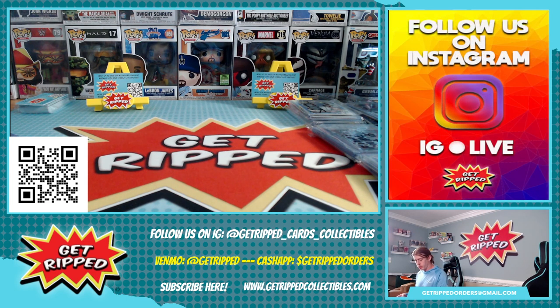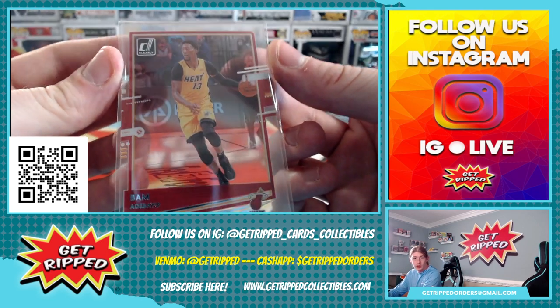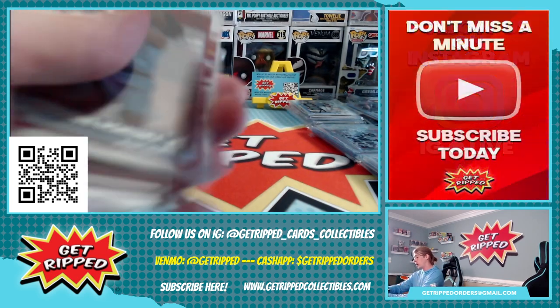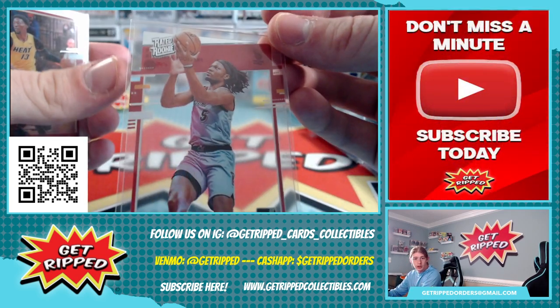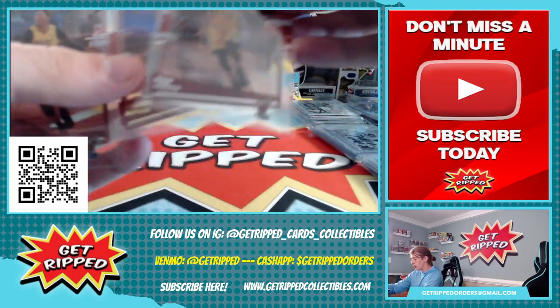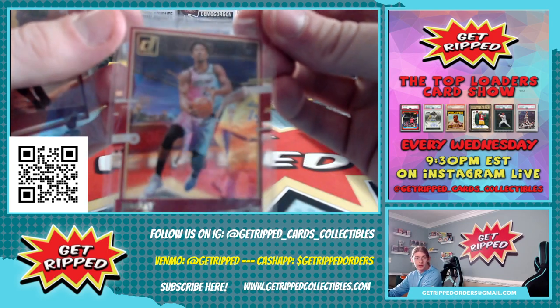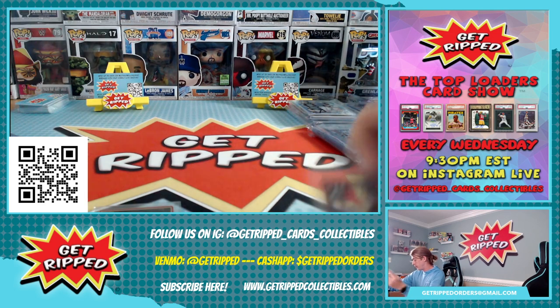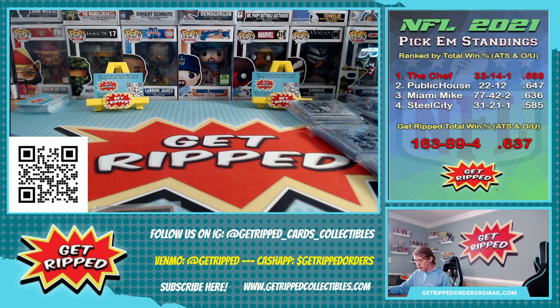Let's see about this Clearly pack. We got a Bam out of Clearly in that yellow jersey from last year. Rated Rookie Clearly of Precious Achiuwa, who's now in Toronto. Got another Bam base, a Jimmy Butler base, and another Bam base. A couple Bam bases out of that Clearly. Got that Rated Rookie Achiuwa, at least.